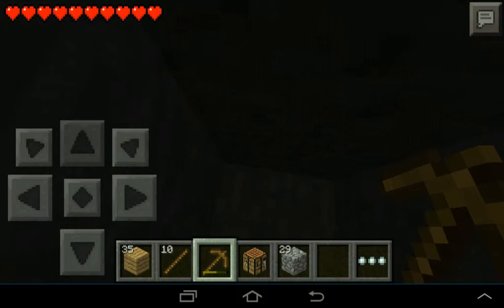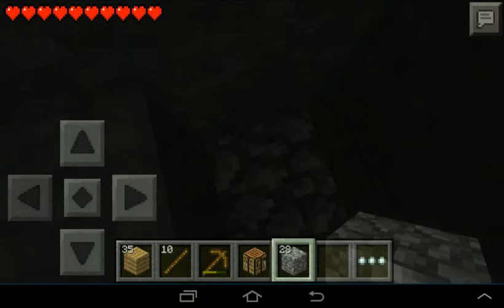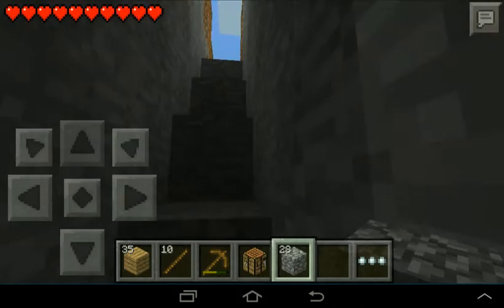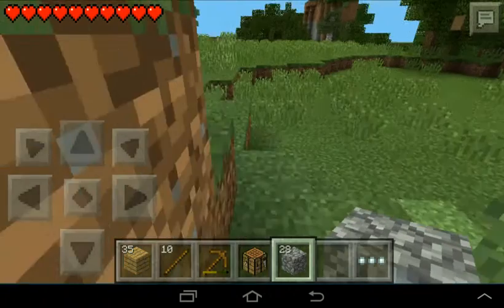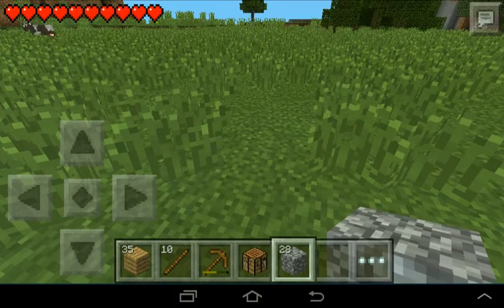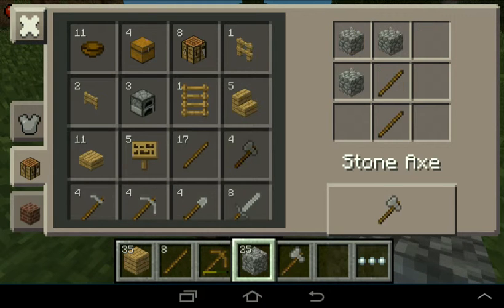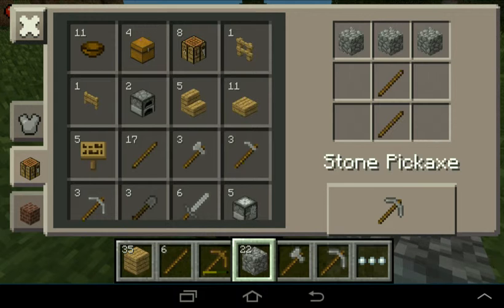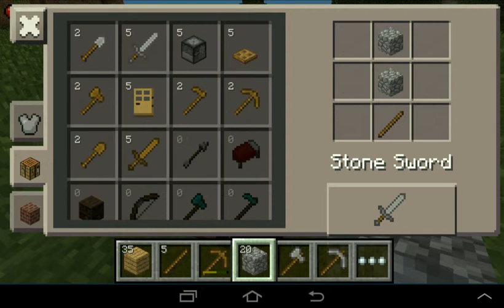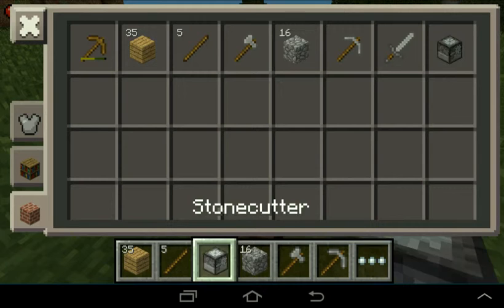Okay, that should be enough stone for now. Let's go. Let's come over here and get stuff sorted out first. Now we've got the crafting table — put that down. I'm not sure what a stone cutter does, let's have a look at it, because I need to explore some stuff.